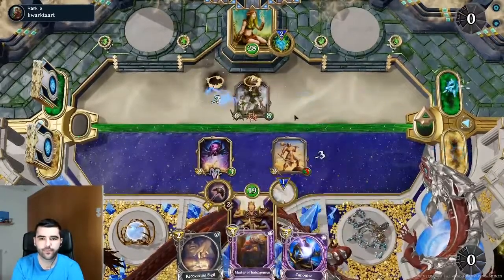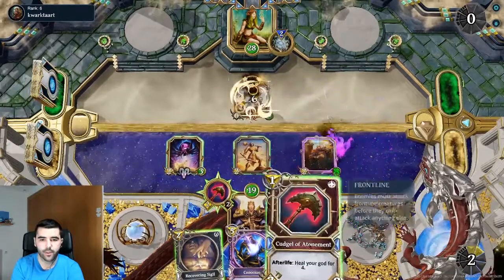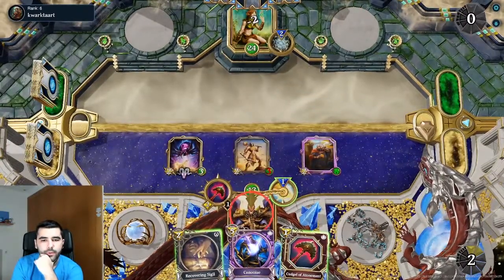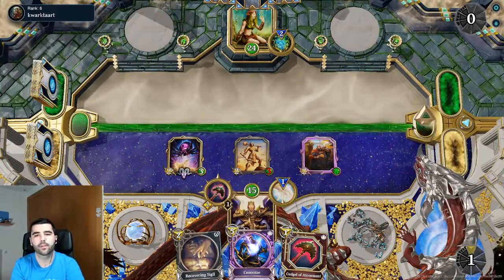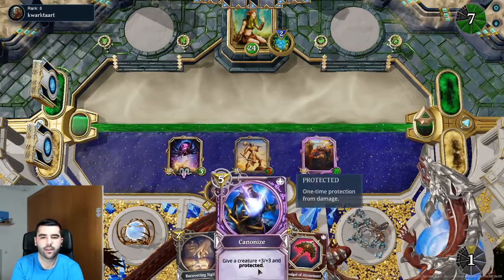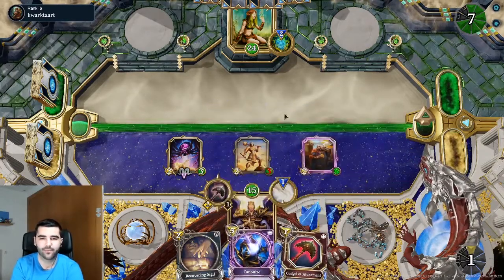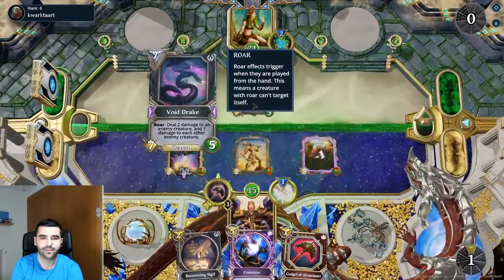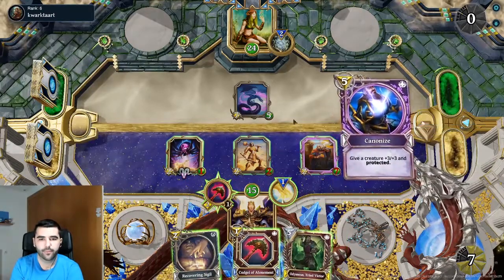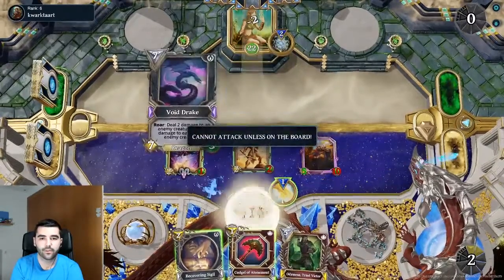Perfect, this is great — that's the best scenario for us. We're just gonna trade this here. I'll probably want to keep my creatures on the board, so I'm just gonna heal myself up normally. Now we'll probably just Canonize the Master of Indulgences — it's gonna be like a 5/11 with Protected, that's pretty awesome. Exactly perfect — so that Void Drake is gone completely.